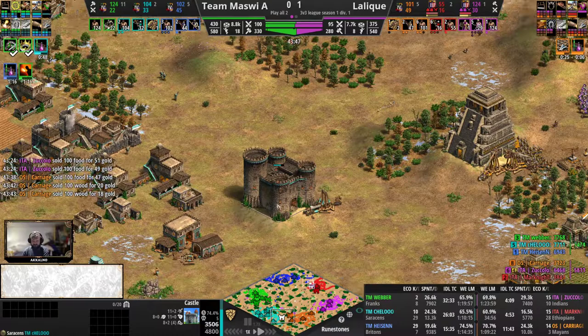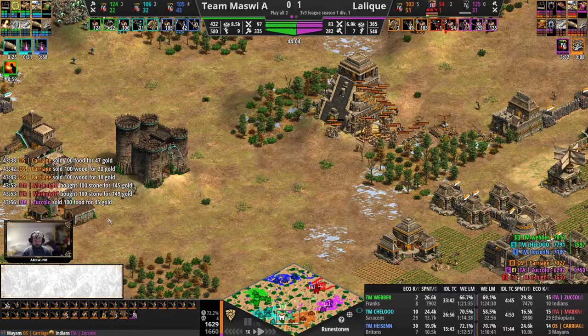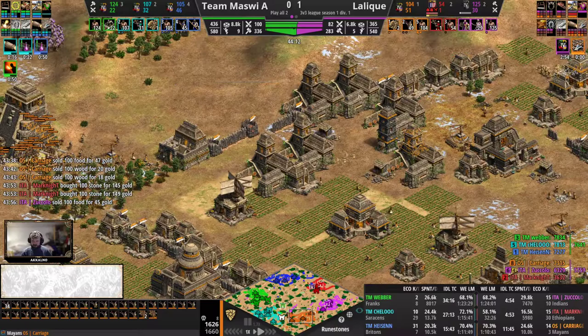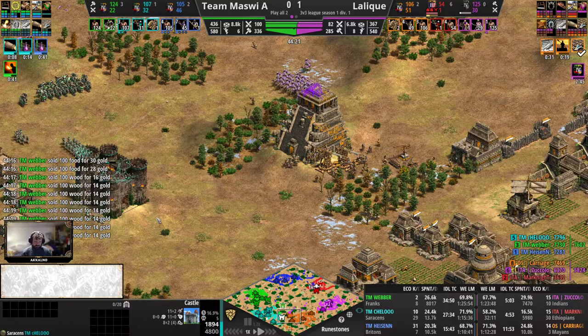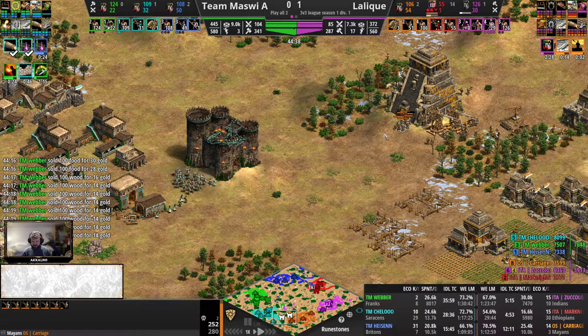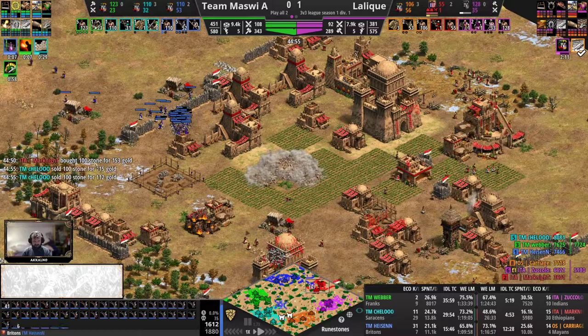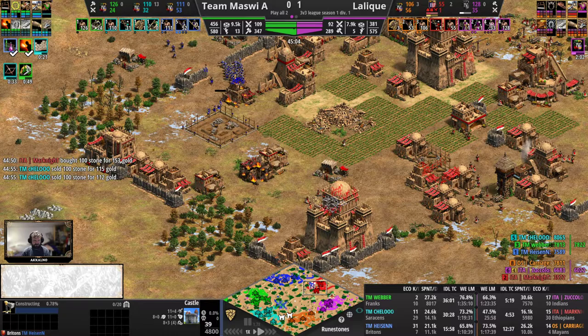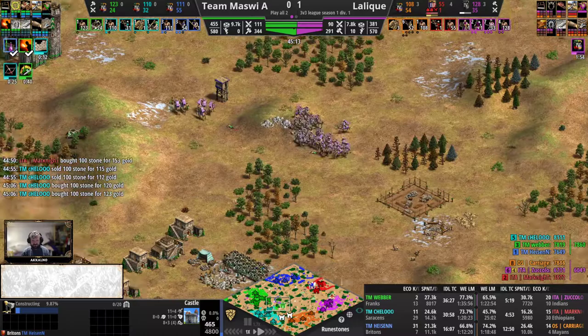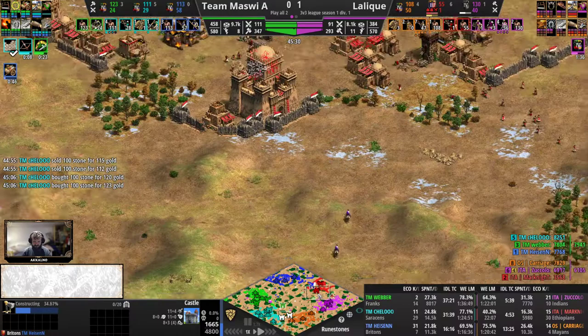We see the Mayans in Imperial Age with 2 tribes now, and the arbalest mass on the healthy side — 30% discount on arbalests for the Mayans, very easy for them to pump out those units in 6 ranges. Could be that Cello will lose the castle here, but Saracens have the siege workshop and chemistry coming in. Bombard cannons could pop out — you could snipe trebuchets and arbalests with bombard cannons from a distance. The Britons arbalests are in here — a very forward castle popping out, and Paladin coming in for Weber as well. Team Mazvi still know they are ahead — they have one opponent still in Castle Age and with no TC currently for Mark Knight. No TC, no idle time — a win-win situation.